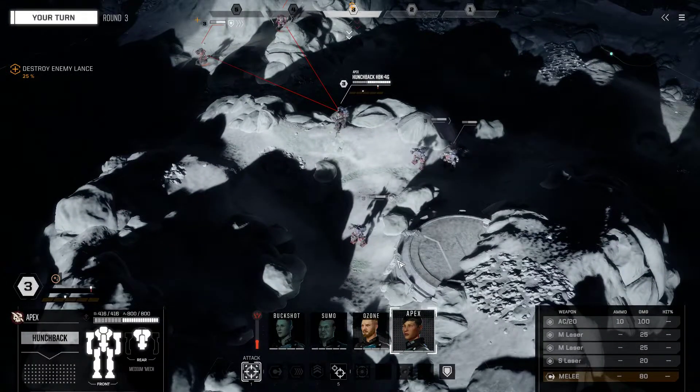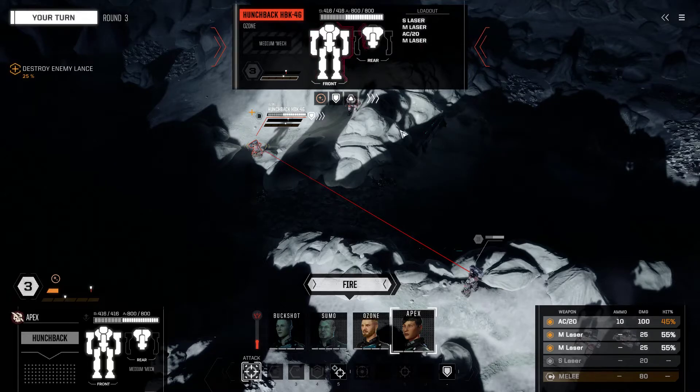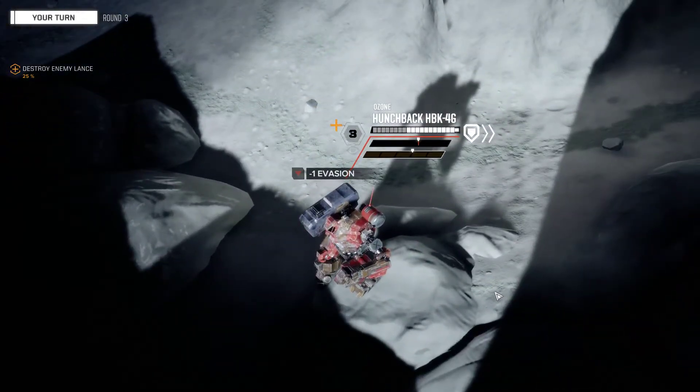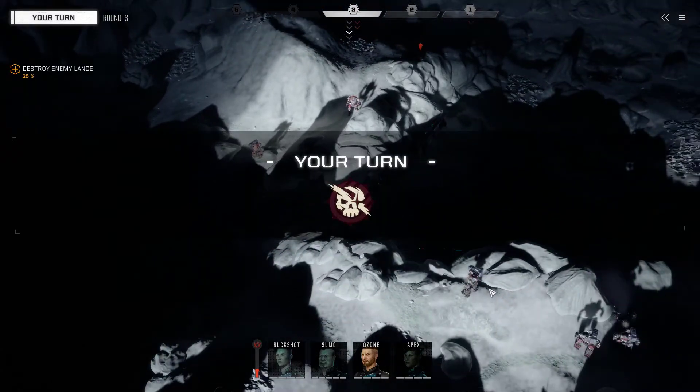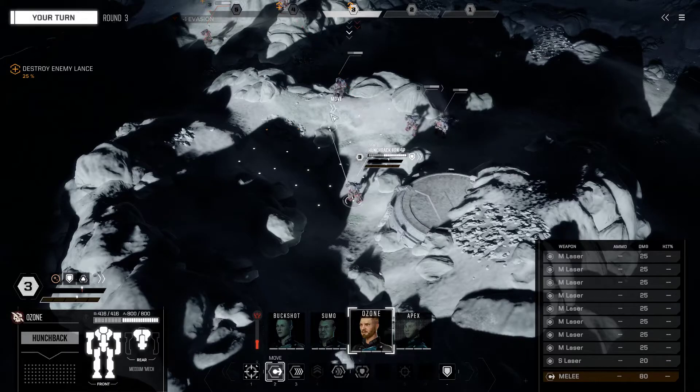There was another Hunchback variant that's kind of fun to mention — a Solaris mech called the Quasimodo. It was a retrofitted Hunchback that wound up being five tons more. It's notable because it beat a clan assault mech in 1v1 combat. It's a story about how the more skilled pilot winds up overcoming the odds against a less skilled pilot, even when that pilot has a far superior mech.